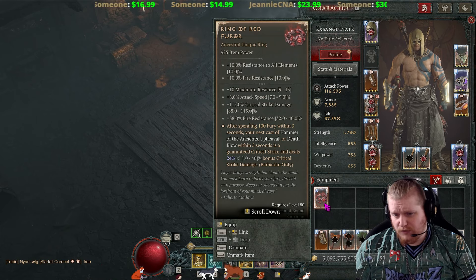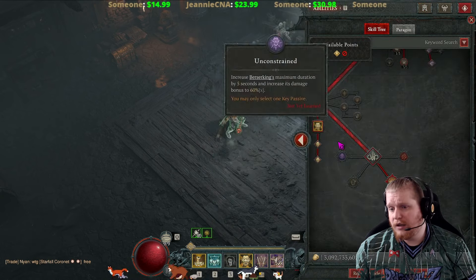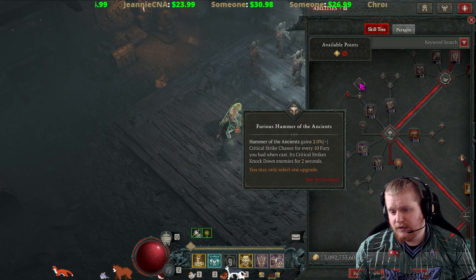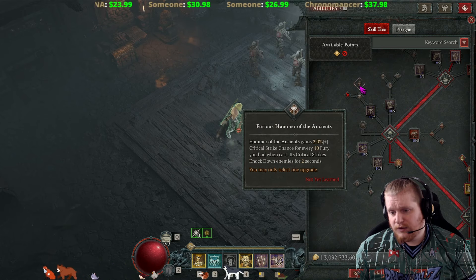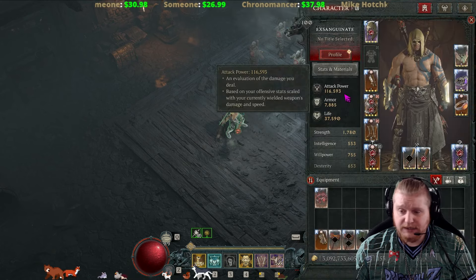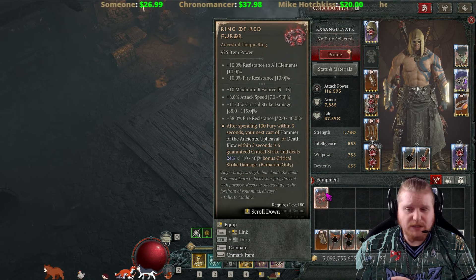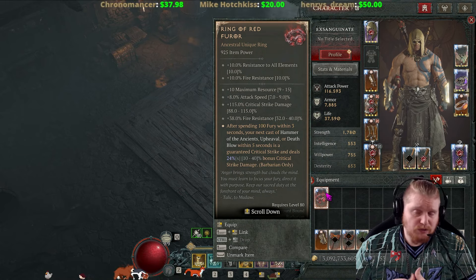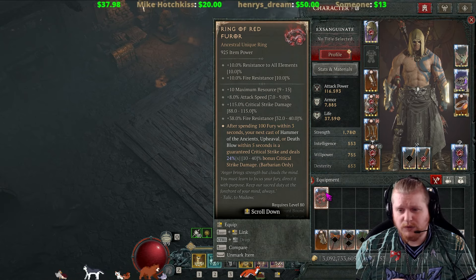I can't remember if Hammer of the Ancients — Hoda — still scales based on resource, or if they took that away. It has had so many patches and changes. It gains 2% critical strike chance for every 10 Fury, so I guess it does still scale, but not in the same way. Having maximum resource is nice and definitely helps for specific builds that are using or scaling maximum resource.